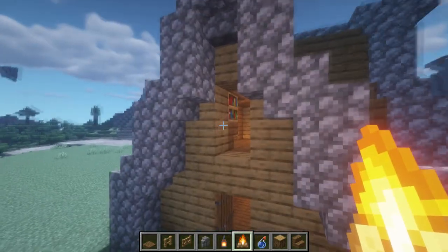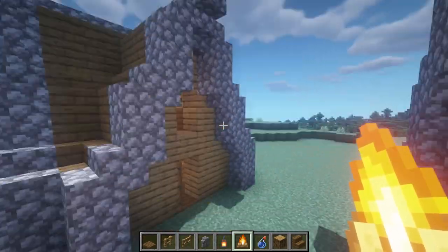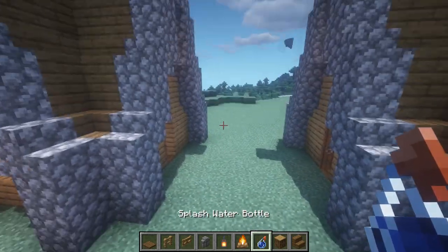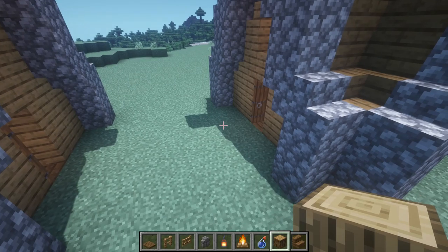You're probably thinking why I left these two holes here and didn't close them or make a window — it's because we're going to create a small bridge that's going to connect these two houses. Just please follow the simple steps to create it.